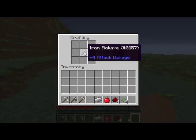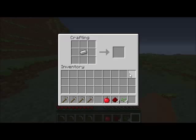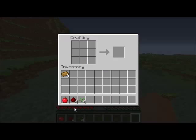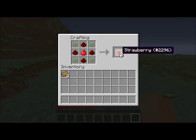The hedgehog ingot before was easy to craft, but now it's been buffed — it's a lot more expensive. The other item has also changed from hedgehog meat to strawberries.